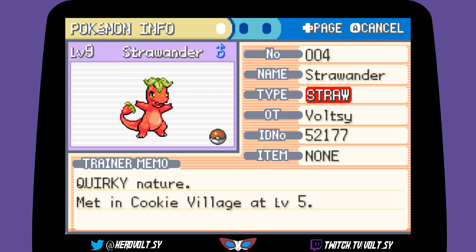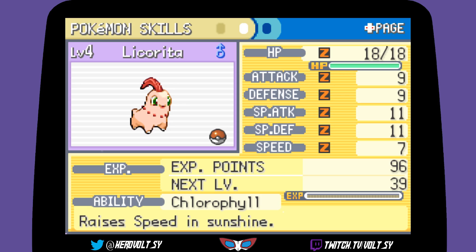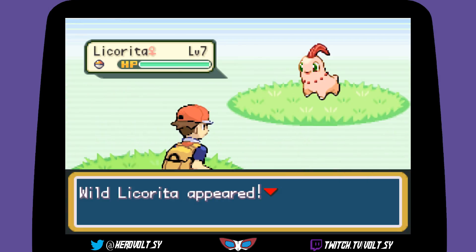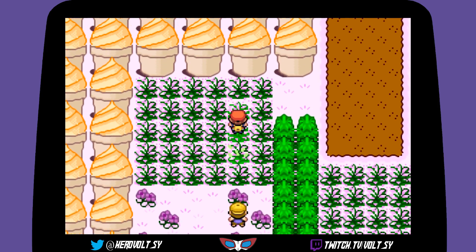So this is just strawberry type — this is Rasp and Lime. Just Absorb is what it's got. Anything else we can catch here? I think it's just Licorita and Meowfins. Alright, let's get to the next town.